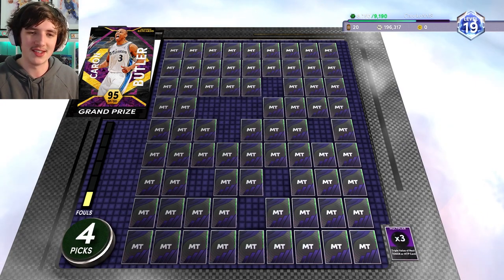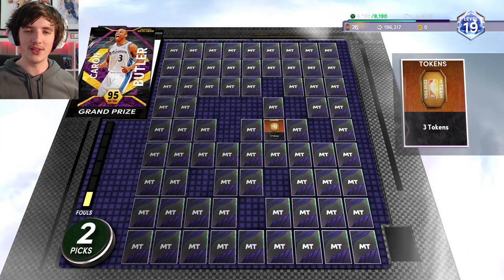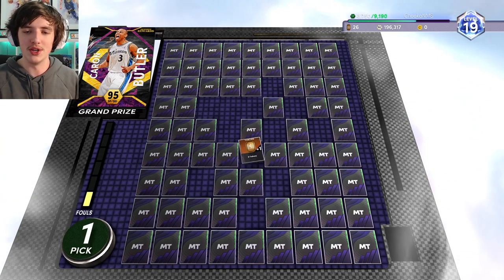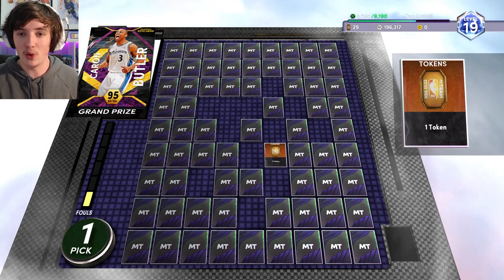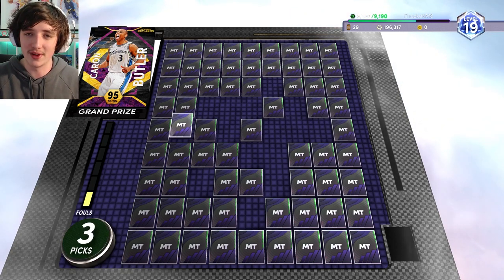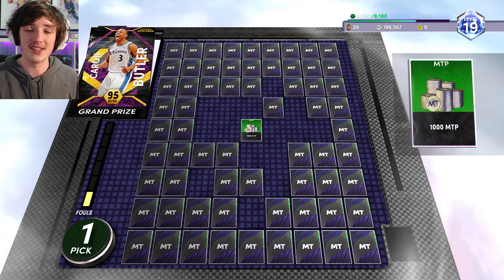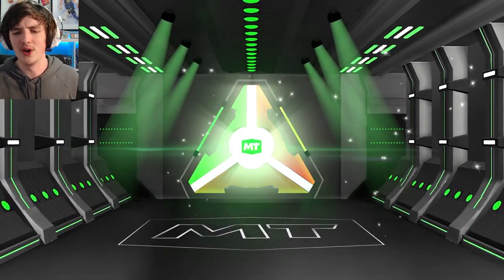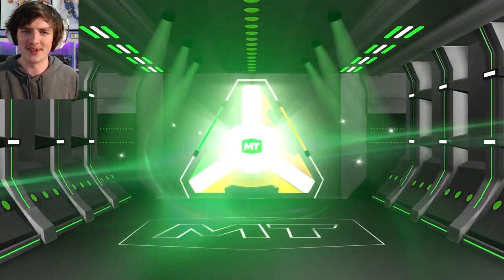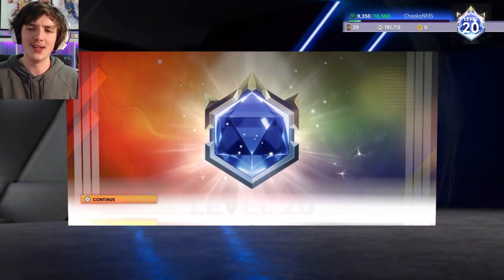At level 19, we get the Ascension board — we're trying to get Karan Butler. We don't really get much chance with him. These boards seem to be a lot more difficult, and you seem to get a lot more fouls than ever before. I don't know if they've turned up the frequency of getting fouls, but the amount of people getting fouled out — you can see I've already got one. I'm pretty sure this is my second or third Ascension board. We don't get Karan there. From the vault, though, we do get another Series 1 pack, which is very handy.